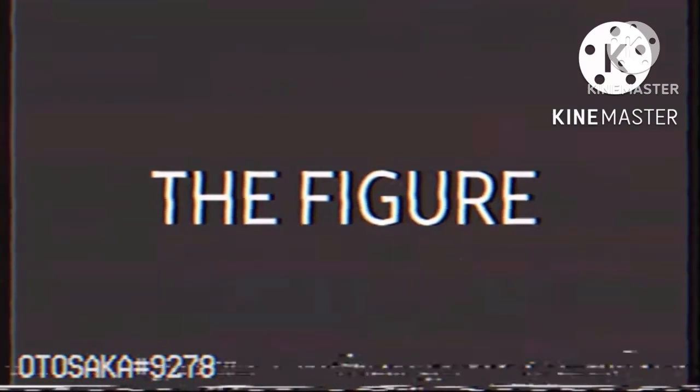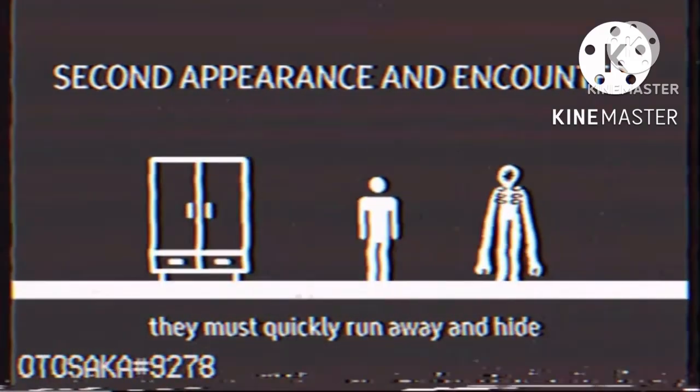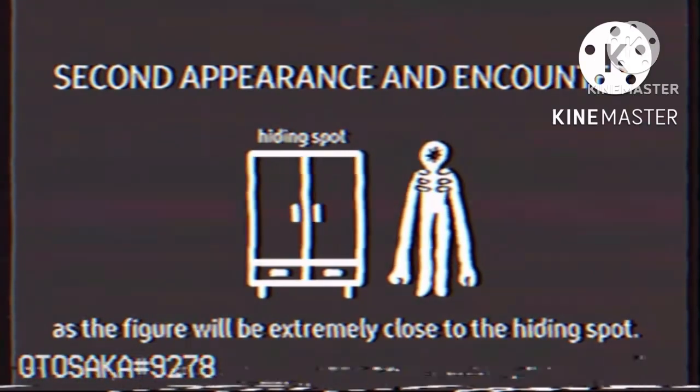This is a continuation of the previous informative video about the entity the Figure. Please follow this videotape to gain as much information as possible about the entity. After players have reached level 100, they must quickly run away and hide from the Figure. Please note that the heartbeats minigame is guaranteed to be experienced by the players, as the Figure will be extremely close to the hiding spot.